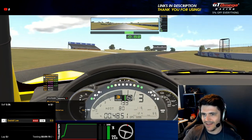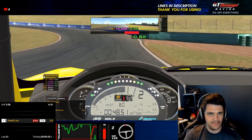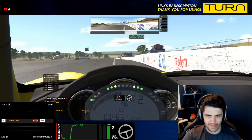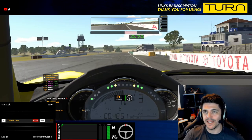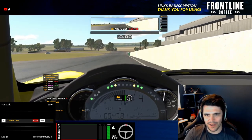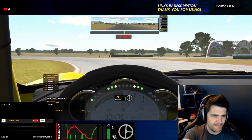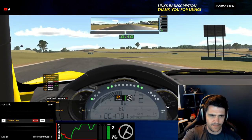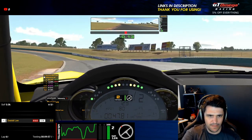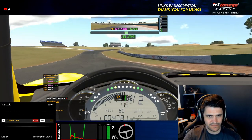At least we know the track now. It's a bit like an Australian Limerock Park — really fast. Apex a little bit later this time. And that delta bar at the top, that's the lap delta. So long as that's always green, when it stops going green we know we've found a baseline pace and then it's just trying to squeeze a few tenths out of it.